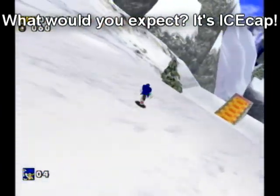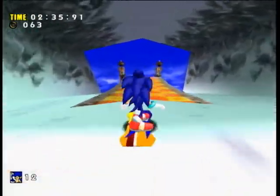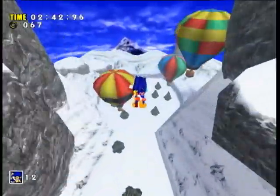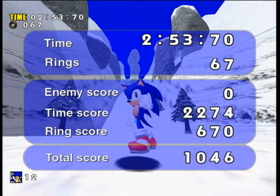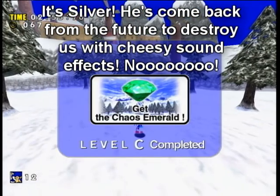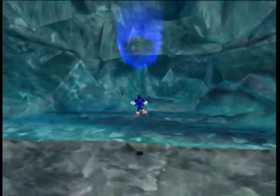The controls are incredibly slippery during this part and I absolutely hate it for that reason. However, it works well for the snowboarding section. Speaking of which, cue the 360 version. I basically came off the ramp and literally flew right into the Chaos Emerald. So Sonic is floating in midair. Xbox Live for the win, by the way, in case you couldn't tell from the opening.